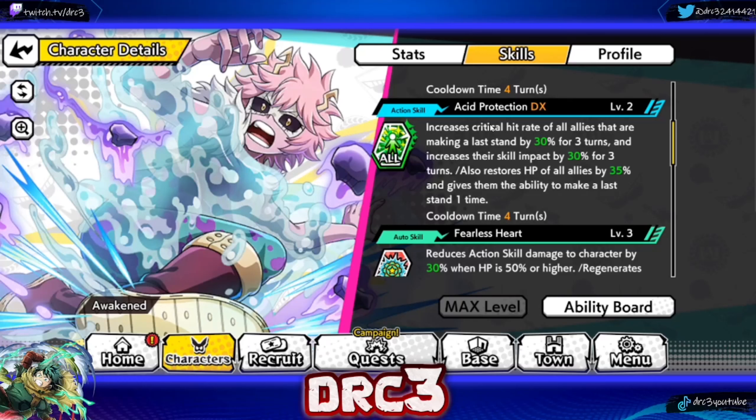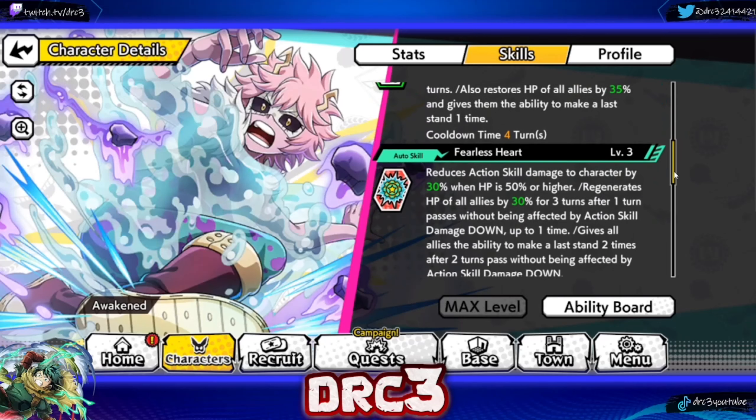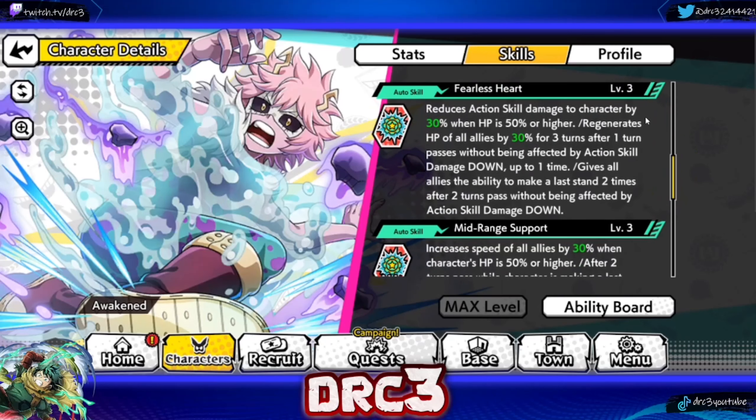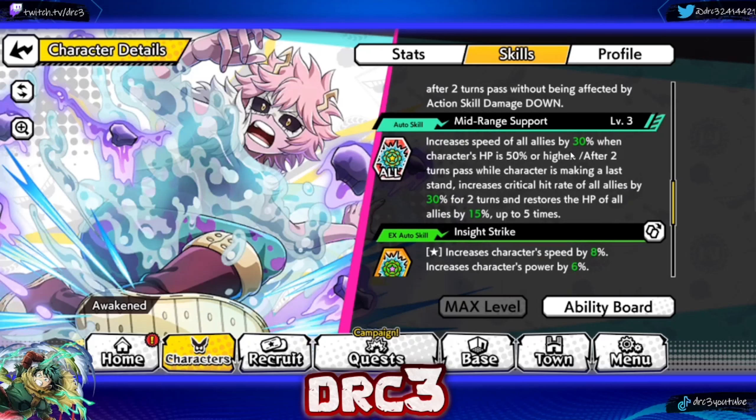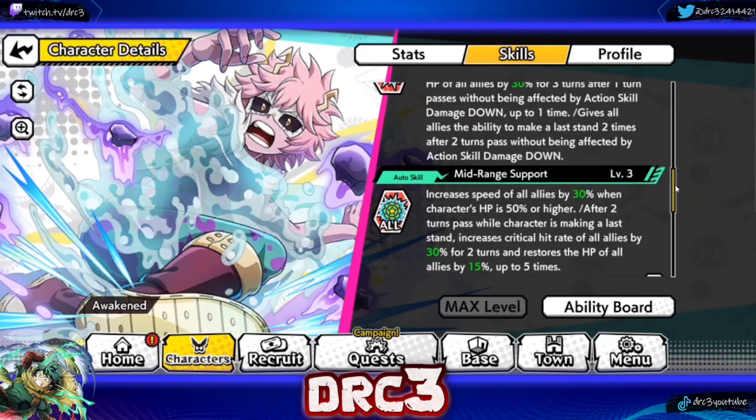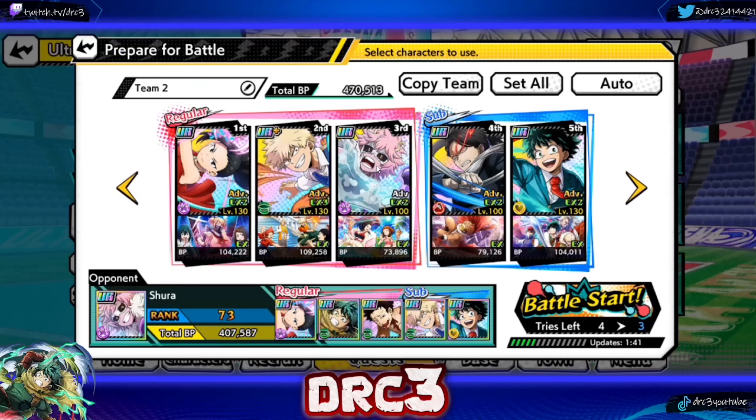Action skill two is the one that does a lot of stuff: it gives crit hit rate, HP restoration, skill impact up, and a last stand — really good utility skill. Her auto skill one, Fearless Heart, reduces action skill impact damage to the character by 30 as long as her HP is 50% or higher; it regenerates HP of all allies by 30 for three turns after one turn passes without being affected by action skill damage down, and gives all allies the ability to make a last stand two times after two turns pass without being affected by action skill damage down. Auto skill two, Mid Range Support, increases speed of all allies by 30 when HP is 50% or higher — that's a turn-one speed advantage, really good. After two turns pass while in last stand, it increases critical hit rate of all allies by 30 for two turns and restores HP of all allies by 15 up to five times. All very, very good.